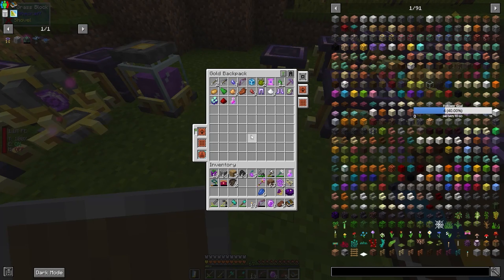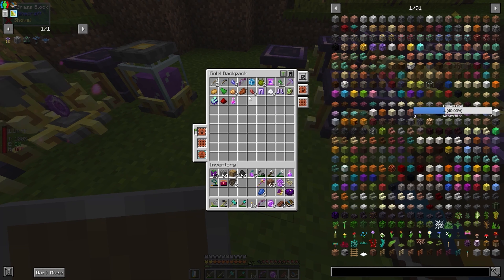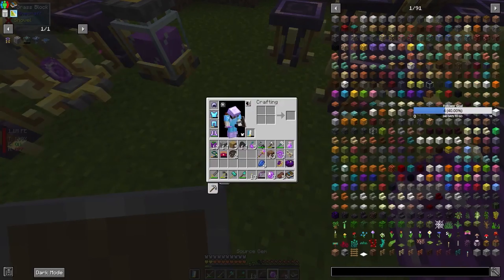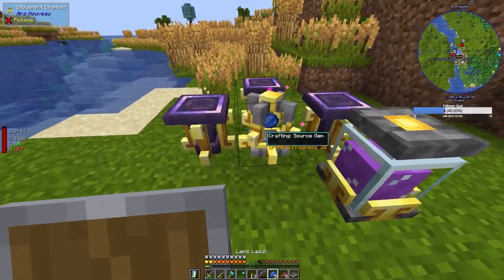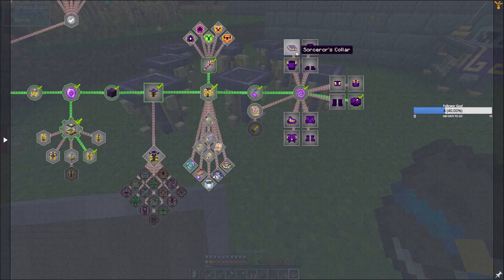Now these witches didn't drop anything of any use, did they? As in, what we were talking about earlier — so that's no good. Well, it's not no good but it's kind of annoying. So I need to look at what's next. Armor — meh, whatever.